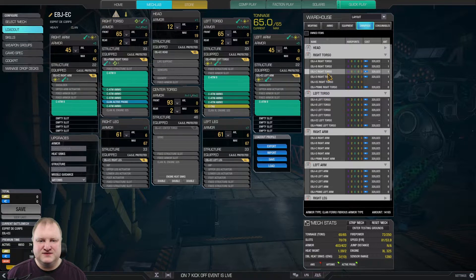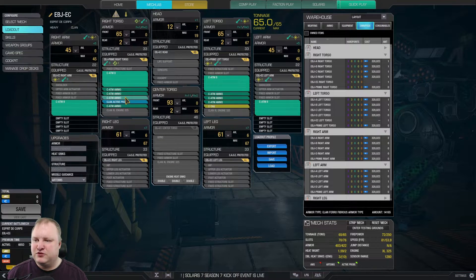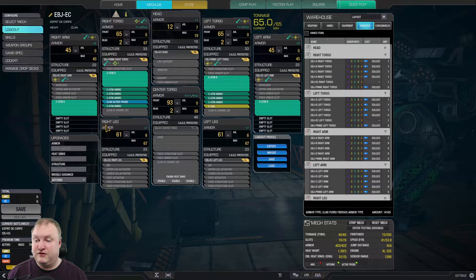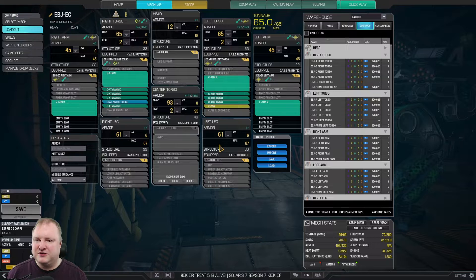Or you could also use the Charlie once again. That will give you four missile hardpoints. And with that, you can put in four ATM-9 launchers, a clan TAG, a clan active probe, and then seven tons of ammo. Now, you could argue you might not even need the active probe — you get a little bit of range boost and targeting gain time boost, so it's not that bad. But you could throw it out and just add a ton of ammo. What you have to do, though, is lower the head armor a little bit and the leg armor a little bit to fit all this ammo into the mech.